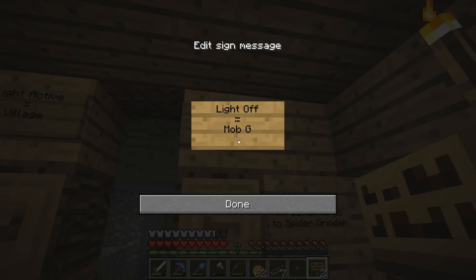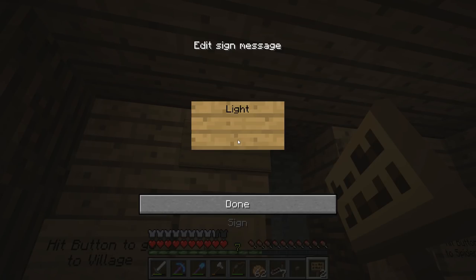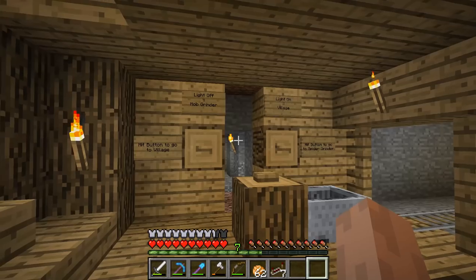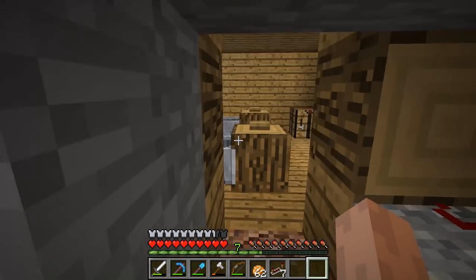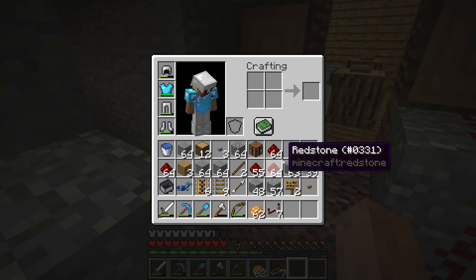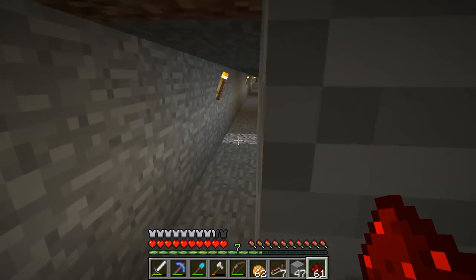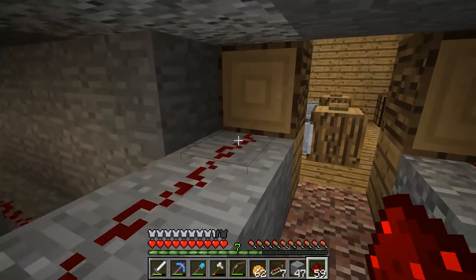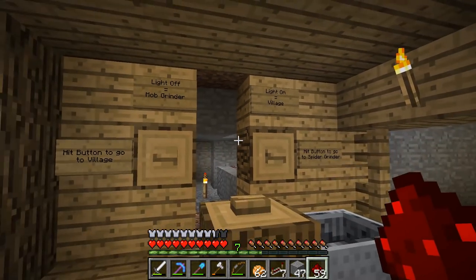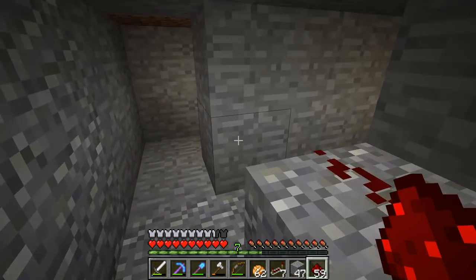This should probably say light on equals village, and this should say light off equals mob grinder. We are organized, boys! Alright, so this has to be like this. I got two tracks here. We have specific ones — ah, it doesn't matter. Yes, it does, actually. Yikes.